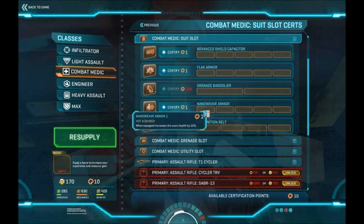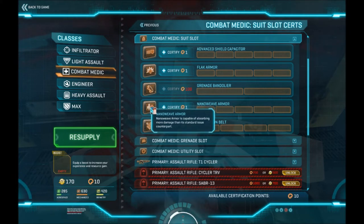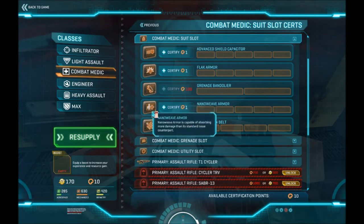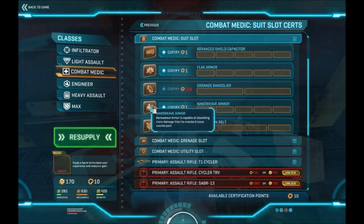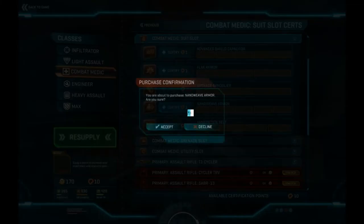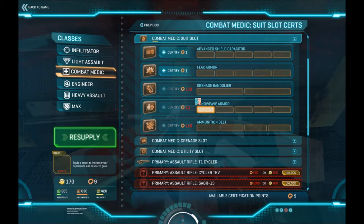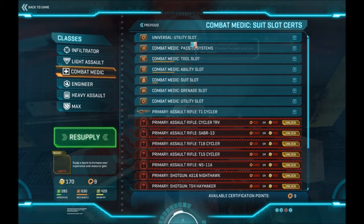If you mouse over the individual orange boxes, they will give you a statistical breakdown of what they do and their cost, so you can see how much it's going to cost further down the line. If you move your mouse over the actual image to the left of the cert box, it gives you a written description. When you start this game, take your time and read everything before spending your points — get a good feel for what you're spending on. It's only one point and it gives a 10% health increase, so I'll cert it and accept.